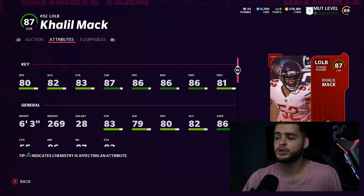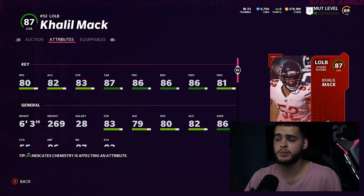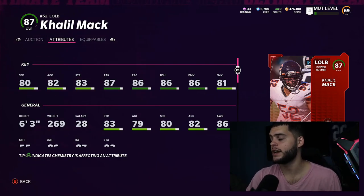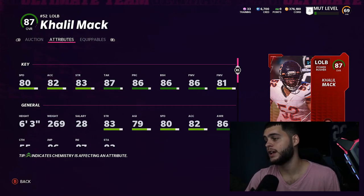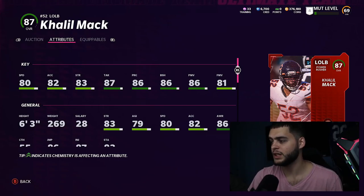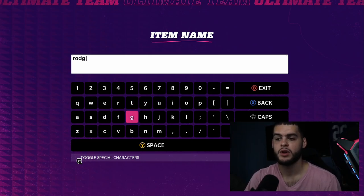Mack is close to the 90 block shed and 90 power move thresholds, so a strategy card can potentially push him over. He's going to be a well-rounded block shedder and power rusher. Throughout the year he'll get cards like a Halloween Most Feared, potentially NFL Honors or Defensive Player of the Year. Khalil Mack is one of the best players to power up — he gets upgrades all year, not a one-and-done.